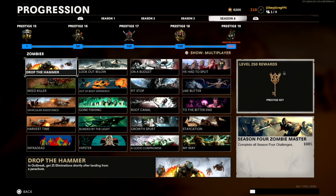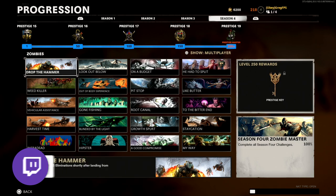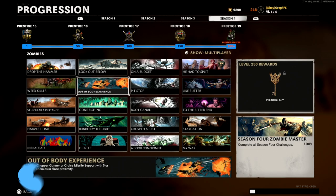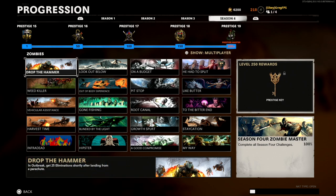Hey, what's up soldiers, my name is Greg FPS, the zombies extraordinaire, and welcome back to another video. Today we're going to take a look at all of the Season 4 challenges and I'm going to give you guys tips and tricks on how to complete them all. I'm level 200 — every 10 levels you unlock a new challenge — and I'm going to go through all 20 of them.